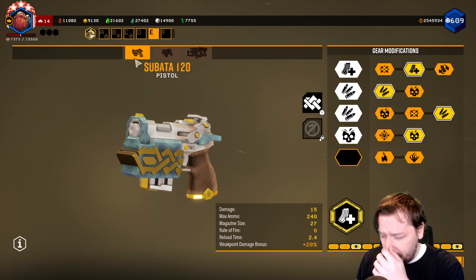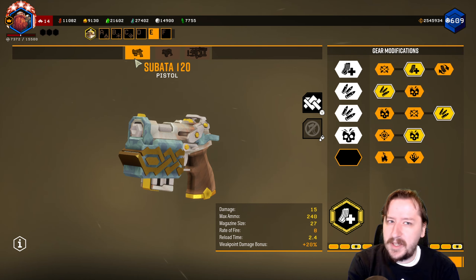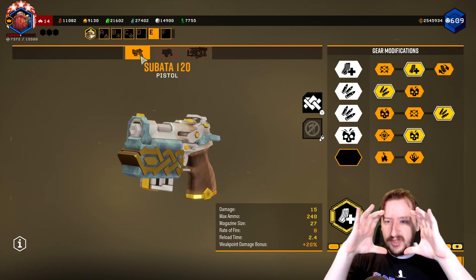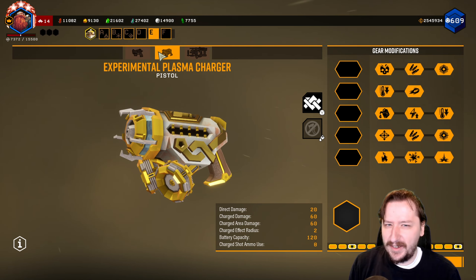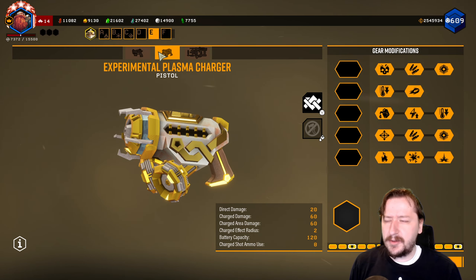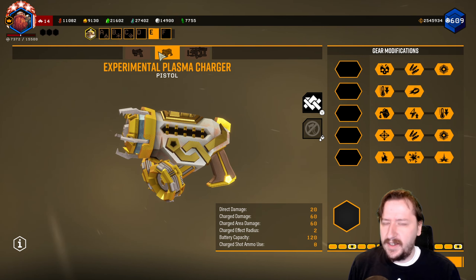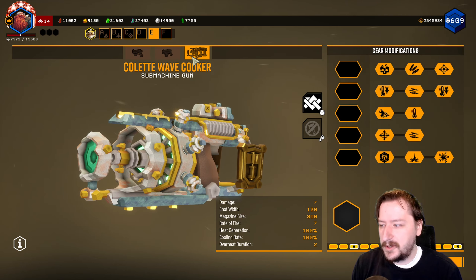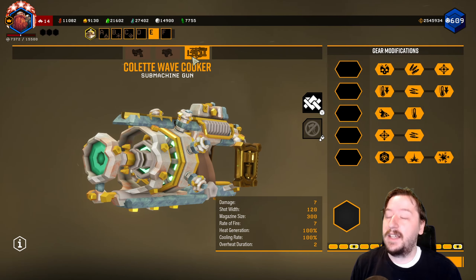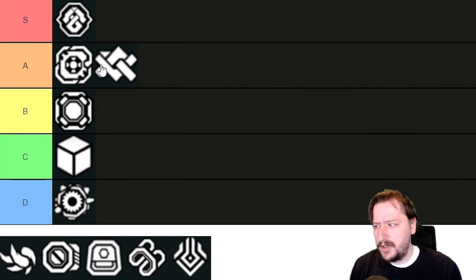Next we have Fourth Relic, which also looks really good on most weapons. On certain ones it looks a little bit odd because they like to put a lot of big golden chunks on stuff, and big golden chunks sometimes don't look great. Overall though, the lesser details — almost like engraved or inlaid gold onto the weapons — looks really good and goes well with a lot of color schemes. Its color scheme by itself is not super fantastic, but once you throw something like Company Special on there it looks really good. I think I'd put Fourth Relic up into A tier.